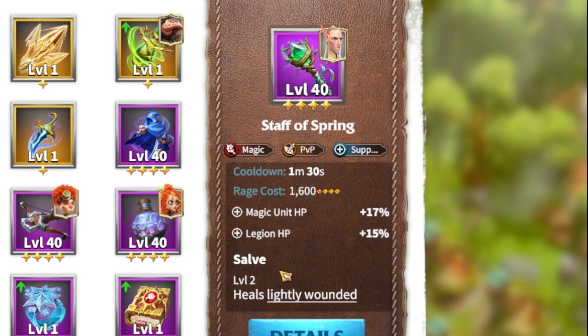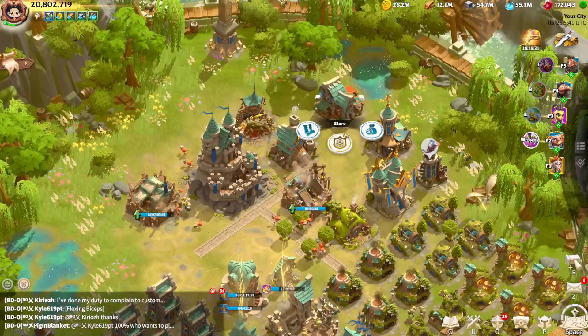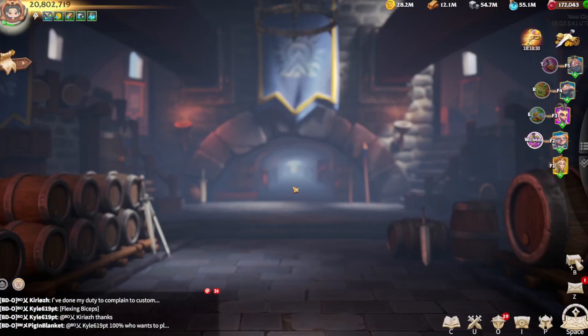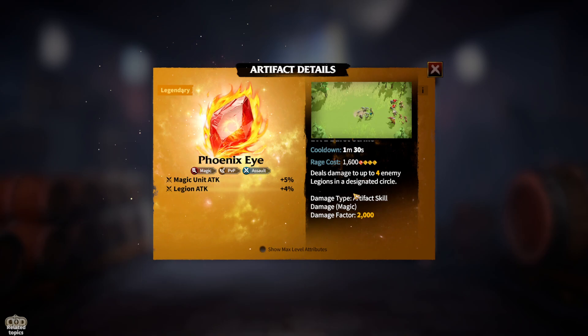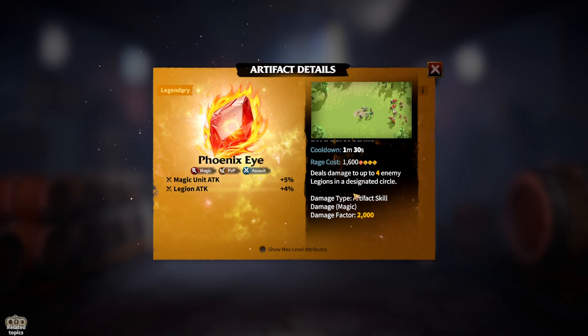Another good artifact for mages is the Staff of Spring, which gives you a lot of unit HP and legion HP and provides healing, making your unit tanky and allowing you to heal on the field. For legendaries, the Tier of Auburn is a supportive artifact which gives you a circle AOE heal. The main damage artifact is the Phoenix Eye, which allows you to select a place on the map and creates an AOE circle there that damages enemies after a period of time.